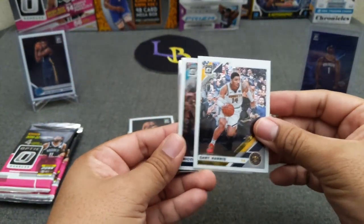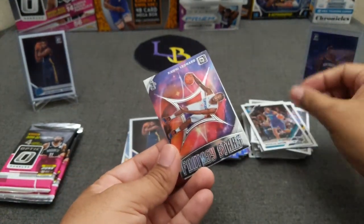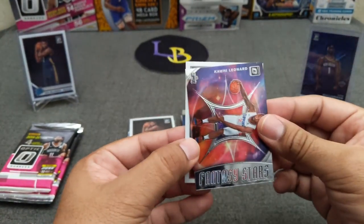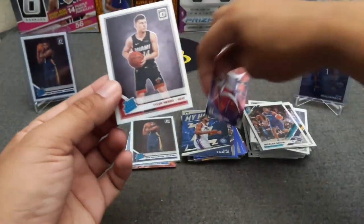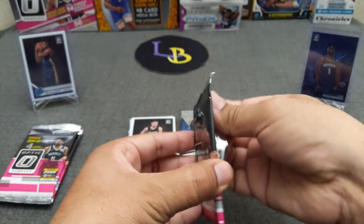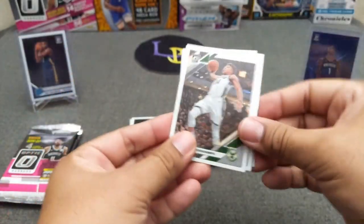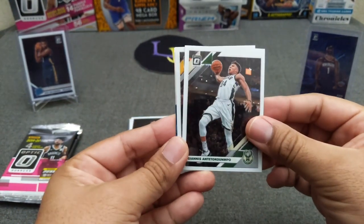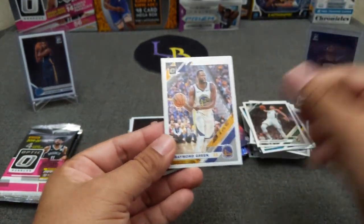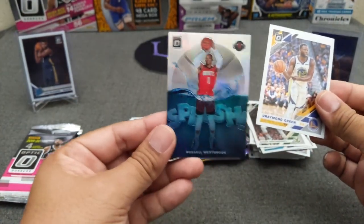Gary Harris, Batum, and Kyle Lowry Fantasy Stars. Kawhi Leonard and Tyler Herro — very nice, put her over there. Then Giannis, Draymond Green, and a hollow Splash of Russell Westbrook.